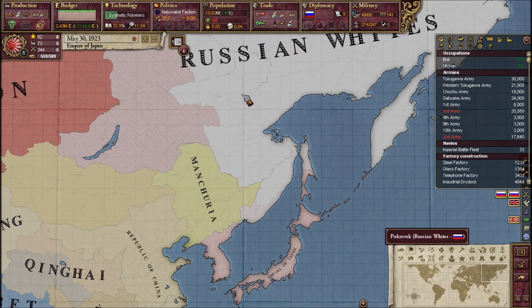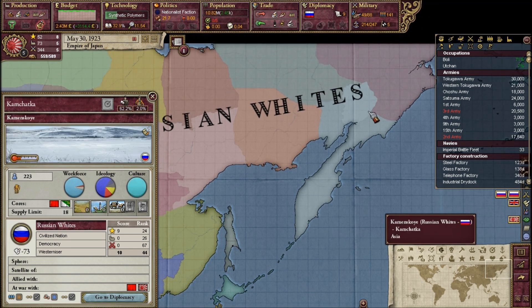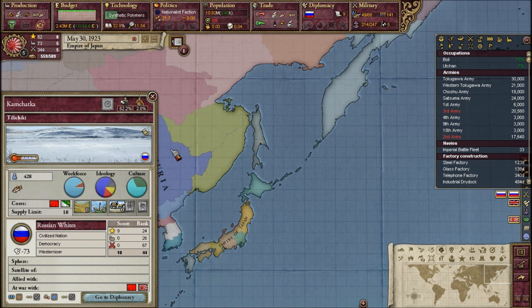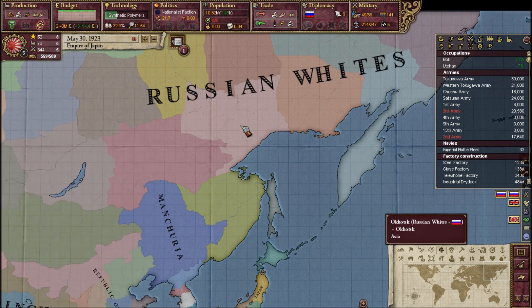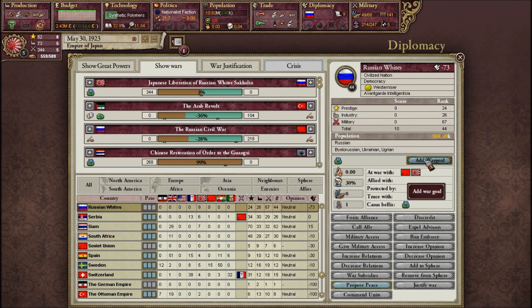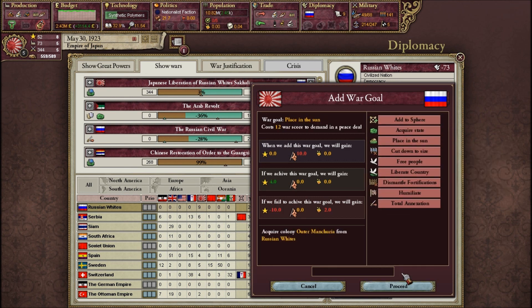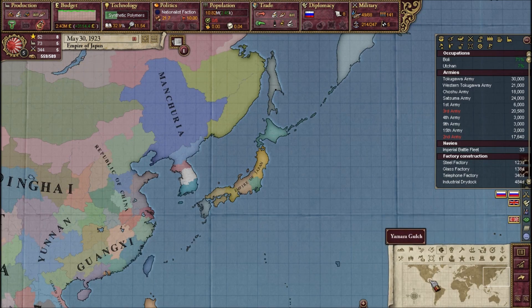Let's see — what do you guys think I should get? I could seize Kamchatka. I mean, I don't know why I'd want it, but it's there. I could release it as Siberia later. Let's do that — let's add a war goal to acquire the state. Here it is: a place in the sun — Outer Manchuria. I demand Outer Manchuria as well, which is this region here.